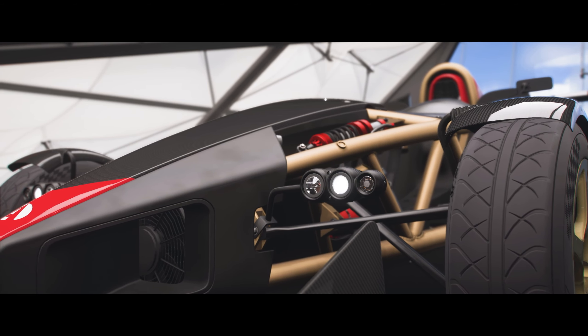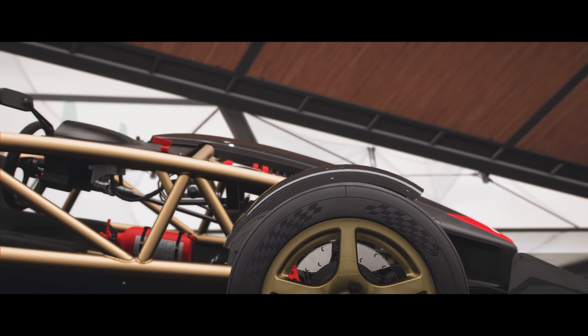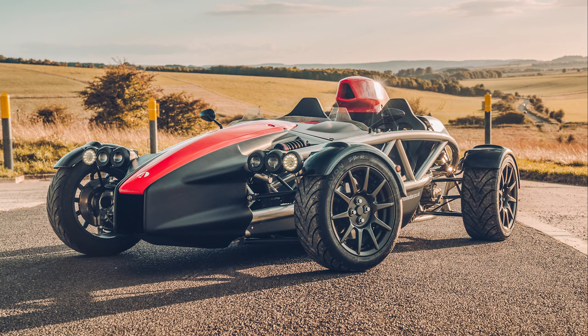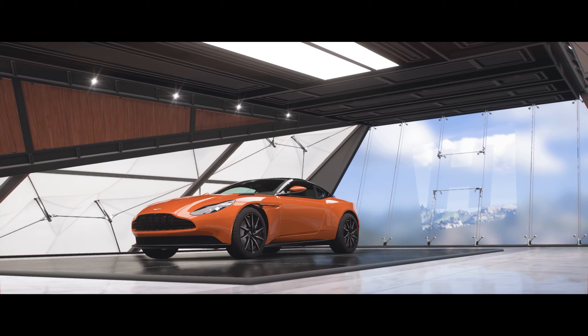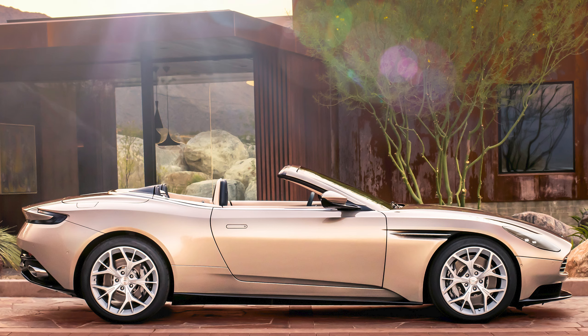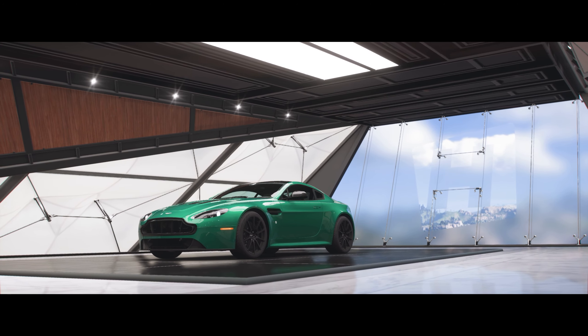Kicking things off with some scaffolding on wheels — the Ariel Atom 500 V8, which is of course the one that can tear TV presenters' faces off. We have it in the game from 2013 and it could be replaced with the newer Atom 4. Secondly, the Aston Martin DB11 from 2017 doesn't need replacing as such, but the addition of the DB11 Volante would be very nice to see, especially now we have convertible top animations.